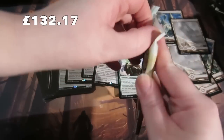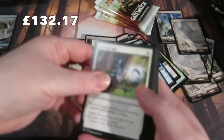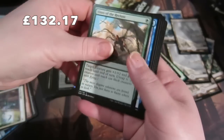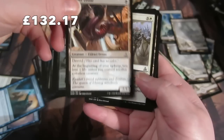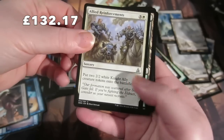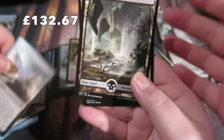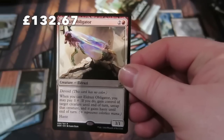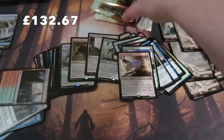Emma wants to open the last pack! Debating who opens the final one. Getting to the uncommons: Reaver Drone, Allied Reinforcements, another land Timber Gorge, and the rare is Eldrazi Obligator! It costs two and a red, a 3/1. When you cast Obligator you may pay one colorless: if you do, gain control of target creature until end of turn, untap that creature, and it gains haste. Pretty sweet! And a Swamp.